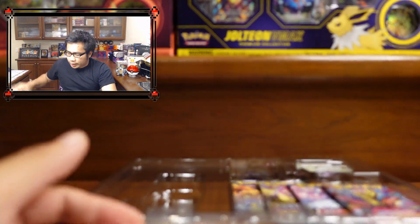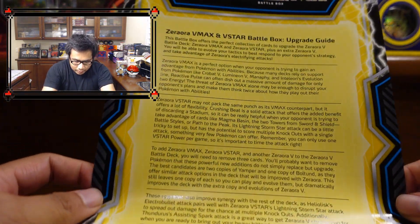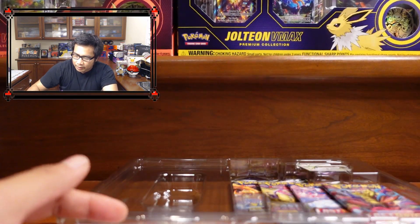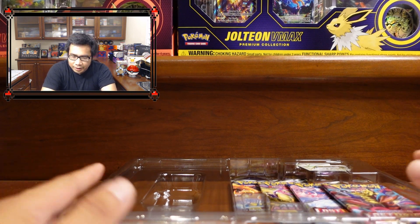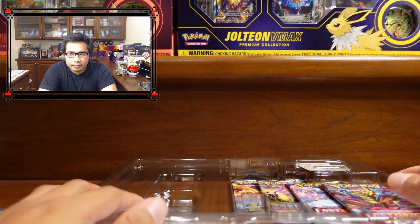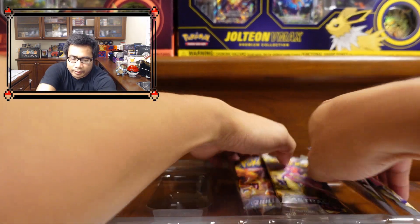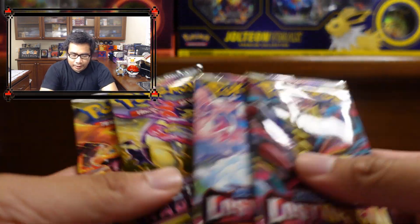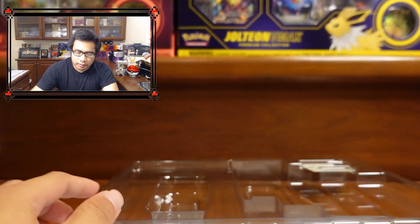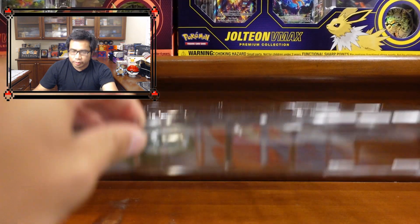One thing I haven't seen before — it came with an upgrade guide. Pretty much you use this box to upgrade the decks that came out at the same time, so we might actually implement these cards into the battle decks. Of course, it comes with four packs: two Lost Origin, one Astral Radiance, and one Brilliant Stars. Also includes a V-Star marker — we have tons of those already.